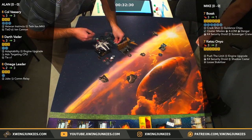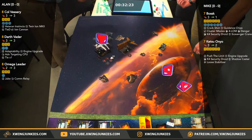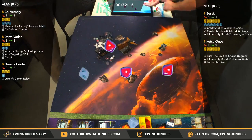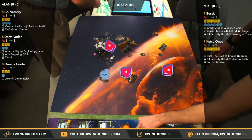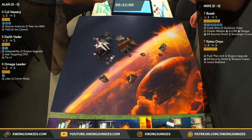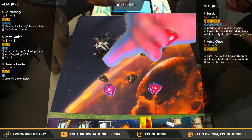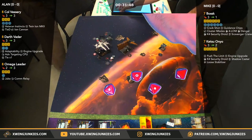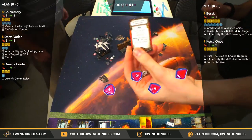We will be streaming Squadron Commanders this Wednesday. Vessery's going to take a range ion cannon on Ketsu. There's the roll — we got a hit. He's going to spend the lock. Triple hit — this is going to be pretty brutal. We got an evade, so he's going to take one damage and an ion token. Now he's going to fire the primary — hit, hit, crit again. Vessery just doing work today. Single crit going through — Structural Damage! That's one less agility for Ketsu.